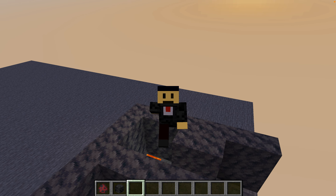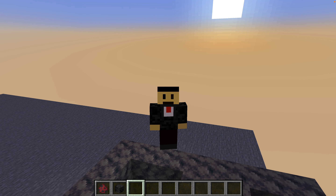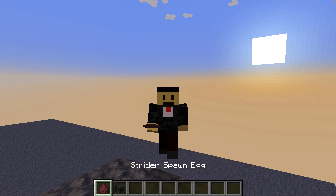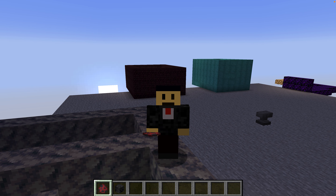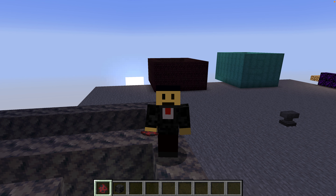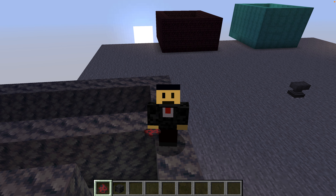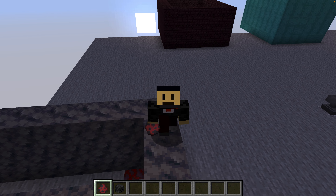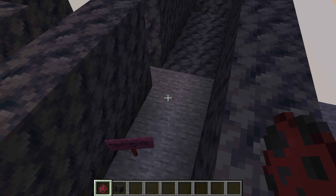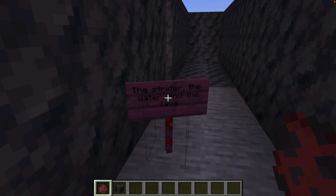We start off with a hundred IQ points for whatever mob we're testing in Minecraft. We put them through a series of tests — if they pass a test they get 10 points, but if they fail the test it's minus 10 points. With that clear, let's begin with our first test: the strider, the water, and the lava.